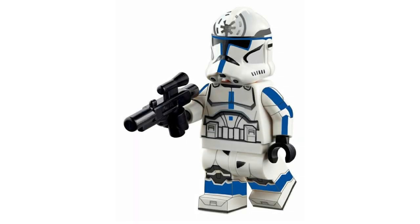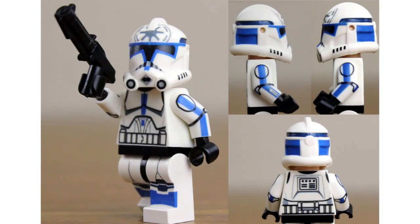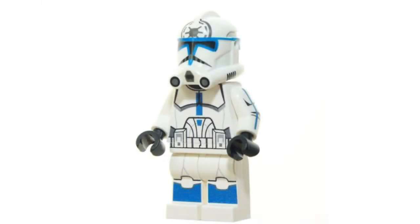At number five, I have a Phase 2 Jesse. In the last series we had ARC Jesse, but I feel like the collection of these troopers would not be complete without a regular Jesse appearance. I would personally have him with just his plain old blaster and a head print — just the one we see on Umbara, Phase 2 Jesse. I just think that would round off the collection and make it all perfect and nice.